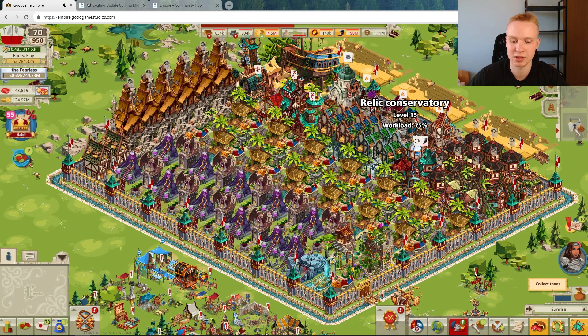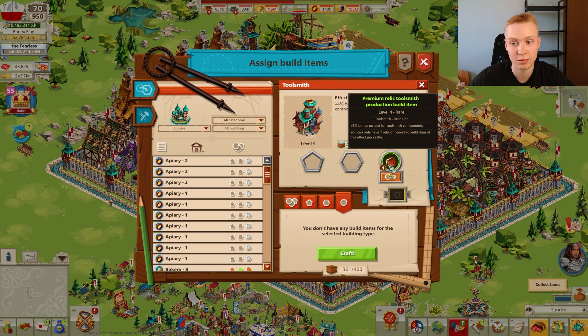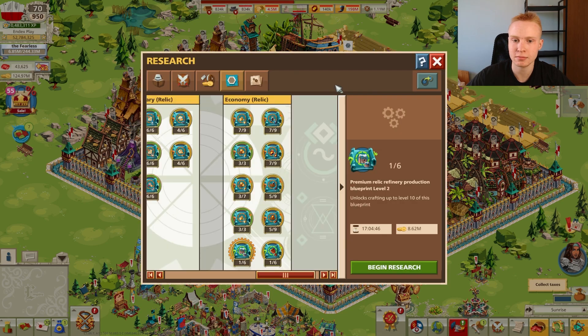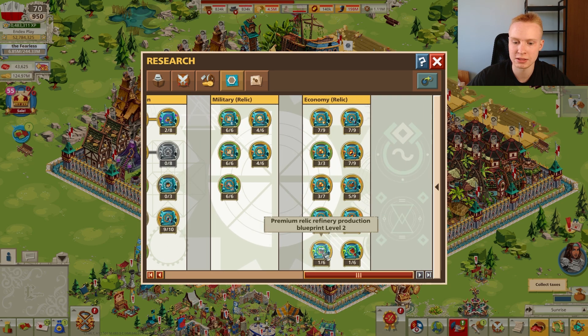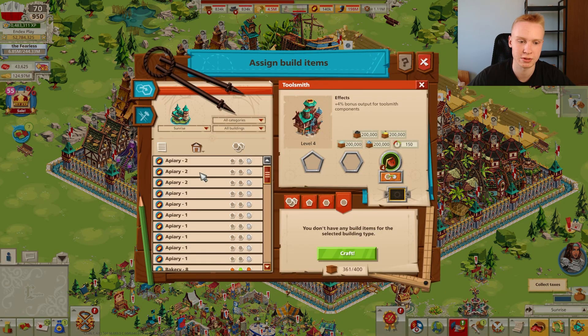The first change in the game is two new construction items. The construction items are for the refinery and for the toolsmith. These are relic slot, premium relic items at the end of the list. First, you need to unlock them in the research tower — specifically in the crafting blueprints section — and they are the last two at the bottom. You need to unlock the first stage of these blueprints before you can proceed to crafting them.